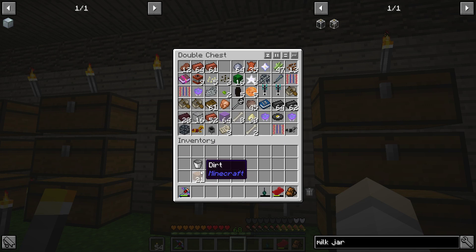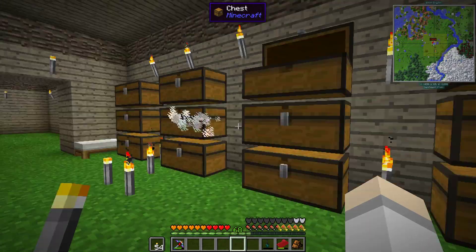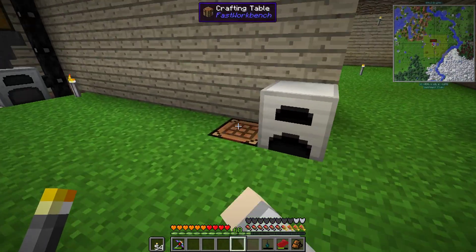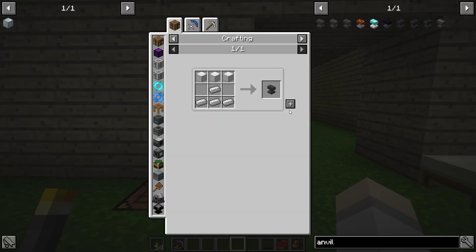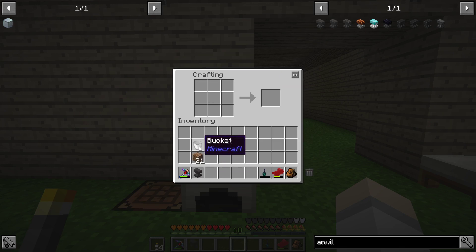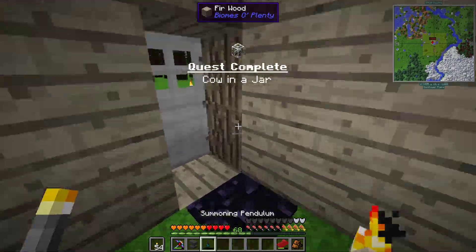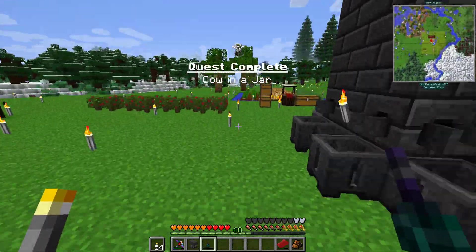And then we need an anvil. I'll make an anvil drop on a cow - kind of sad, to be honest. One, two, three and one, two, three, four. There you go. So that should hopefully do it. We'll find out here. So we're going to use this thing. Quest complete - Cow in a Jar.